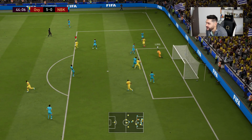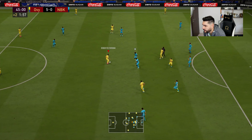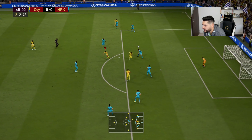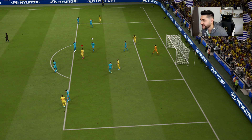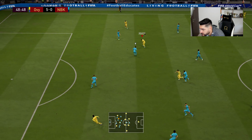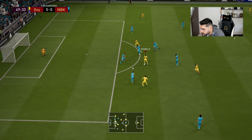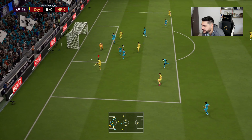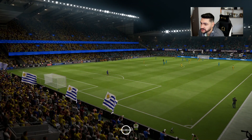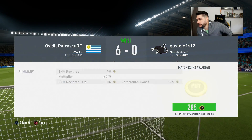Firmino with the assist — no, Loris gets the block. Firmino with the finesse from far out, over the crossbar. That was a beautiful attack and eventually we score. Was that a rage quit? I think it is. He didn't pause — I don't think he had any more pauses. Yeah, we got the win. It's all good.